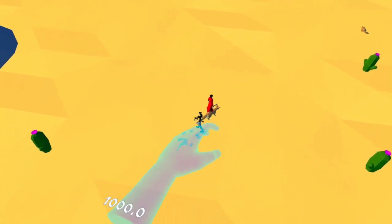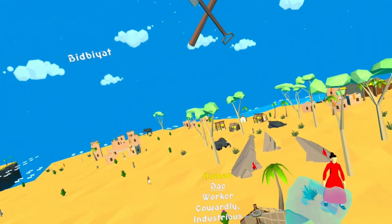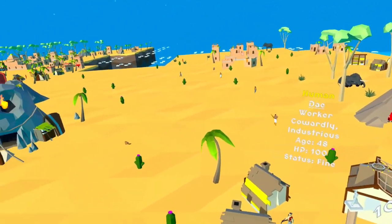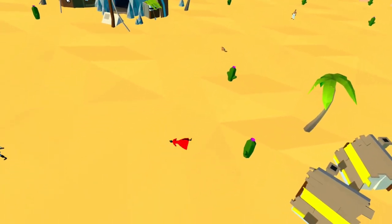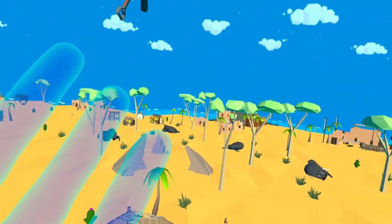Musket! She has a musket. Come here — I need you to work for me. Alright, we have Day here. She's a coward, industrious worker, 48 years old, and she had a musket. Very interesting. You continue your day. Day. Get it? Because her name is Day.